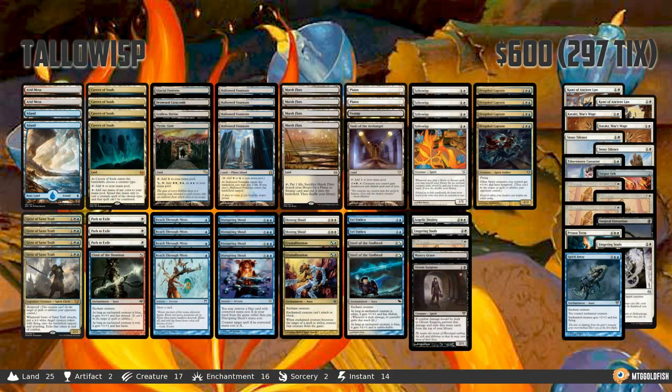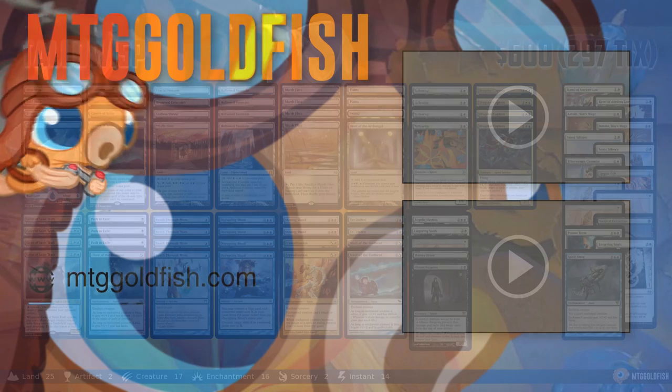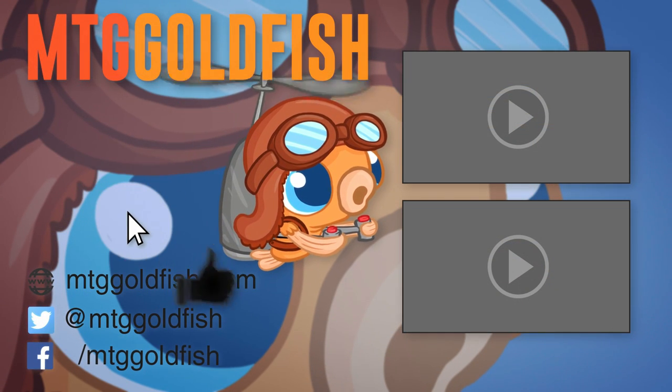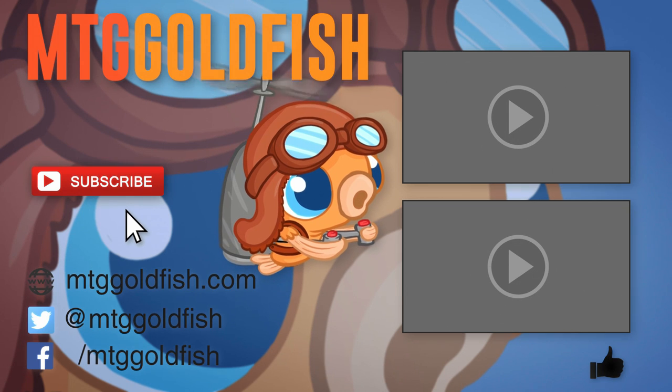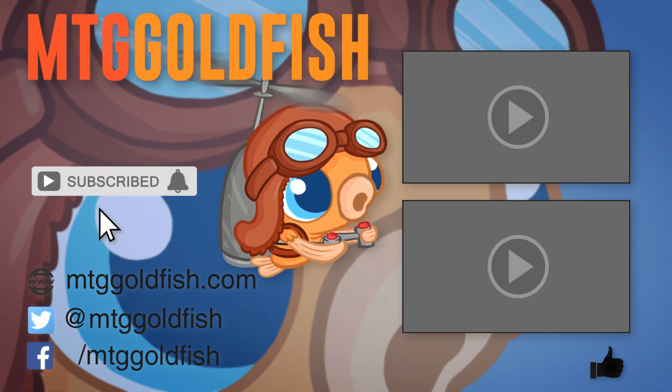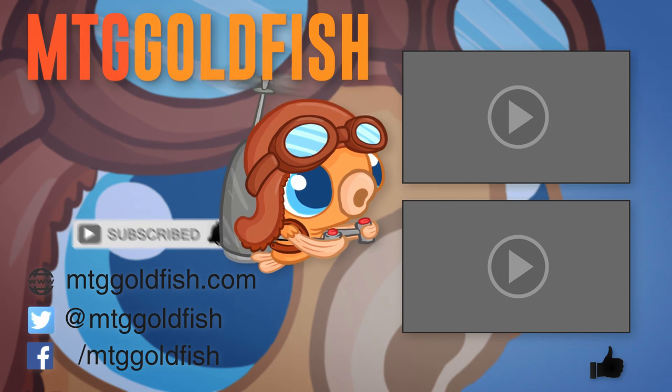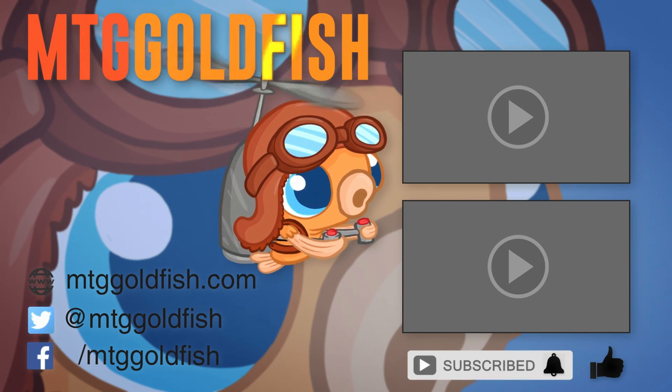And that is Tallow Wisp for Modern — that's been our Instant Deck Tech for today. Thank you very much for watching, I hope you enjoyed the video, and I will talk to you soon. If you enjoyed it, help us out by clicking that like button down below, and to keep up on all the latest and greatest, click that subscribe button and don't forget to hit that bell icon to get alerts whenever we have new videos.